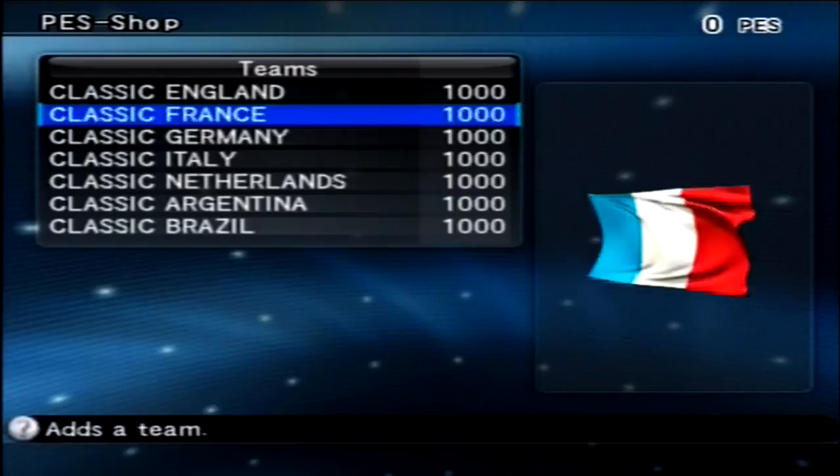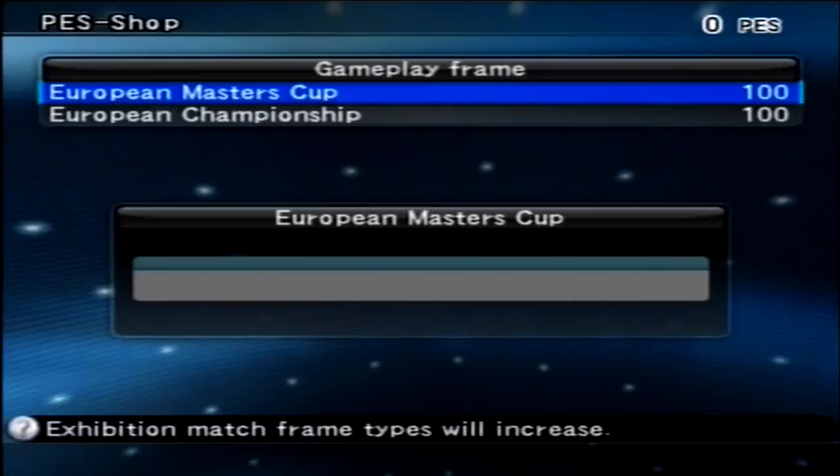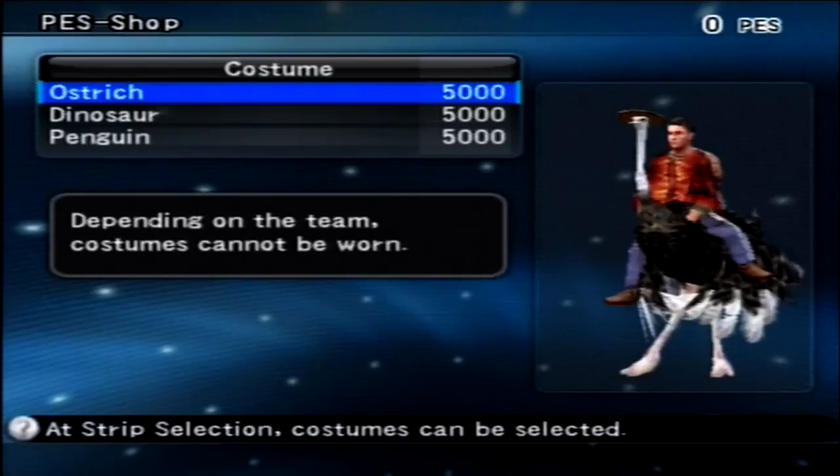You can also add classic teams — Brazil, Argentina, Netherlands, Italy, Germany, France, England — I believe all these were in PES 6 as well. You can unlock different gameplay frames for aesthetics, showing scores and such during a match. And there are costumes: the good old ostrich, dinosaur, and penguin are back.